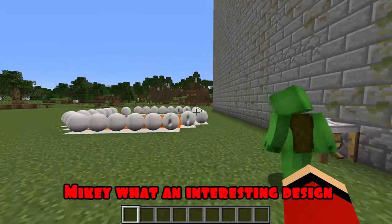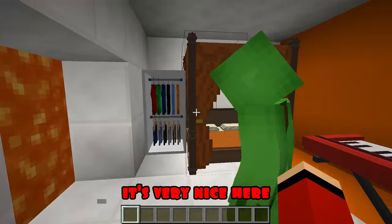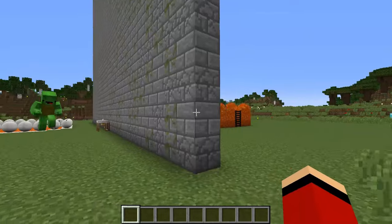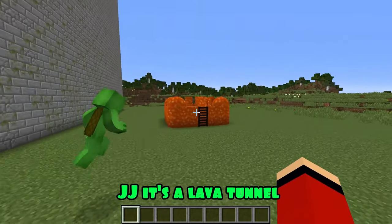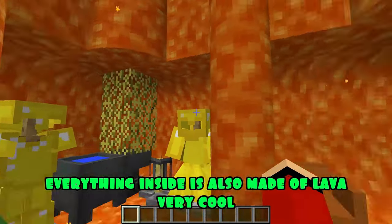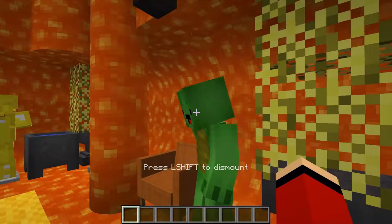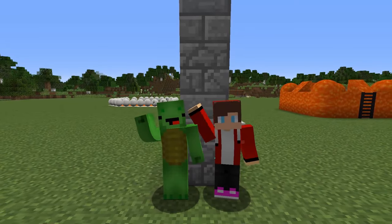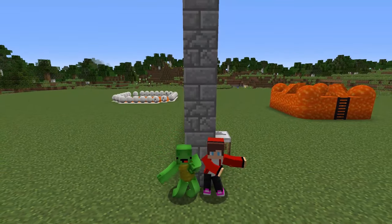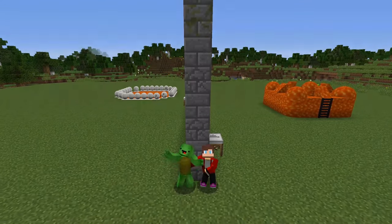It's time to see what Mikey did. Wow, Mikey, what an interesting design — is it a synthesizer? It's very nice here. Thank you, JJ. And what happened to you? Let's go take a look. Wow, JJ, it's a lava tunnel — everything inside is also made of lava. Very cool. Thanks, Mikey. I think we can end here. Thank you all for watching, friends. Like and subscribe to the channel. Don't forget to click on the bell to not miss new videos. Bye-bye.